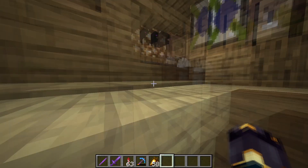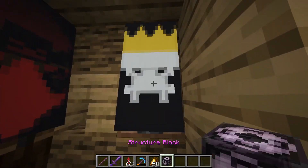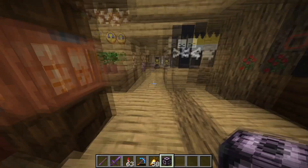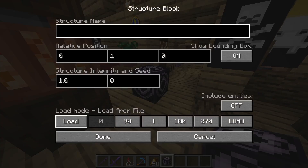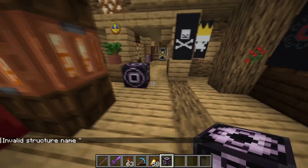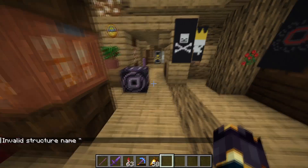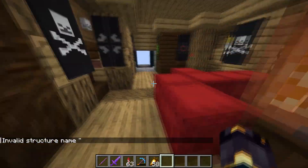Okay, there's another one that spawns the warden. We could use a structure block. Now, if you don't know, structure blocks actually have multiple different functions. It's the corner one, which looks like a cube. I think this one would look pretty cool — now to find a spot for it though.